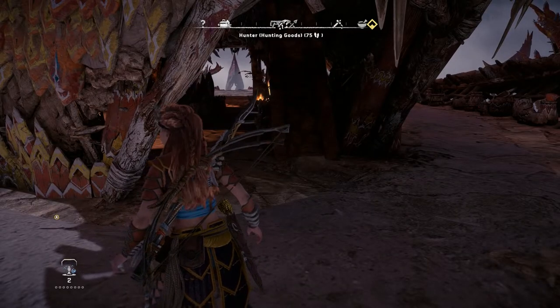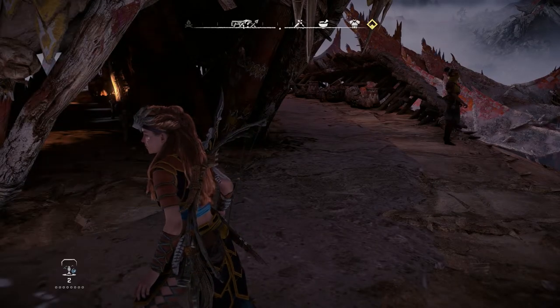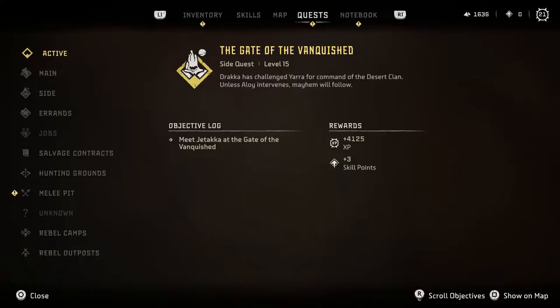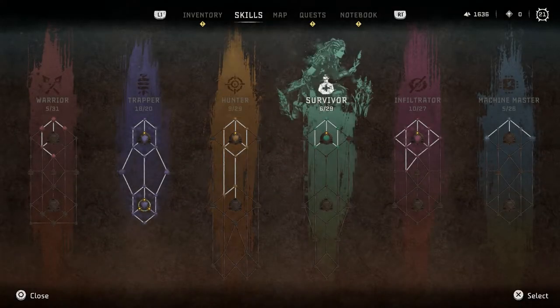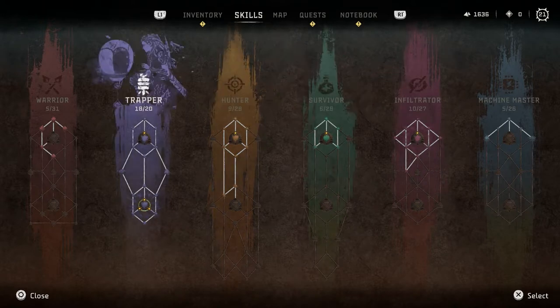Anyway, welcome back to Horizon Forbidden West where I'm level 21. Aloy can drink now. How exciting. I used up all my skills, that's right. I'm very excited. I'm gonna be harder to detect. It's not perfect obviously.